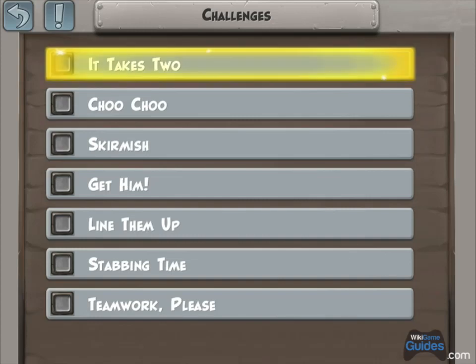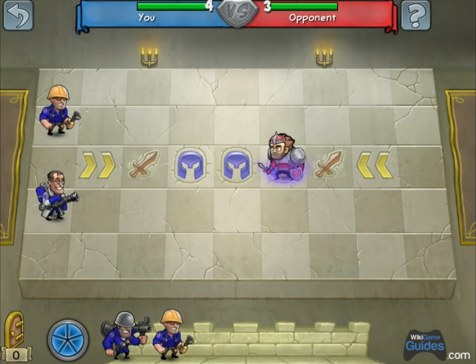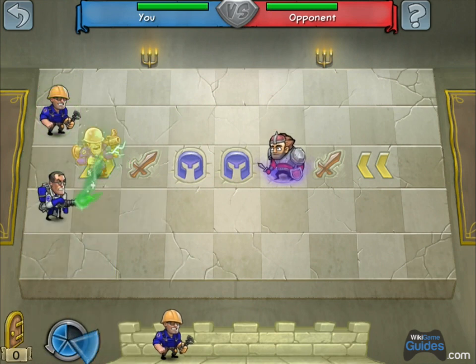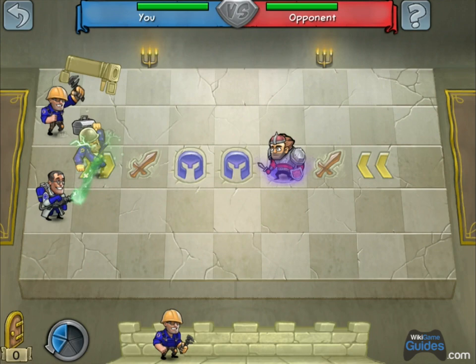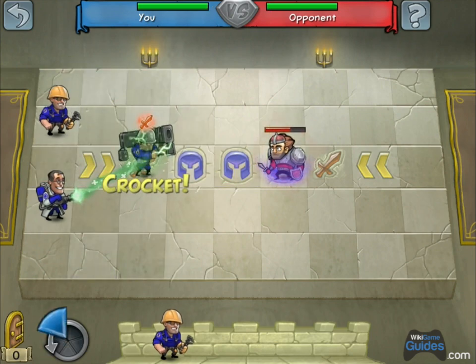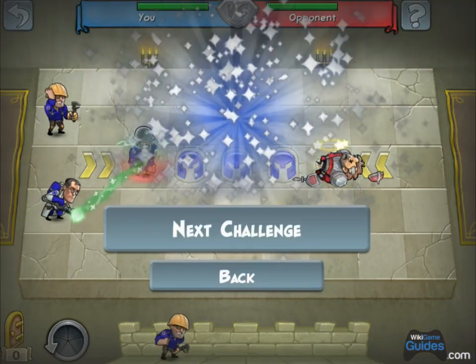Team Fortress 2 challenges for Hero Academy. First one: It Takes Two. This is showing off how you can use the medic and the engineer to soup up guys. Bring out your soldier, give him a boost with the medic, and soup up his weapon with the engineer. Put him on the attack bonus square, and you should be able to take out that guy in one shot.